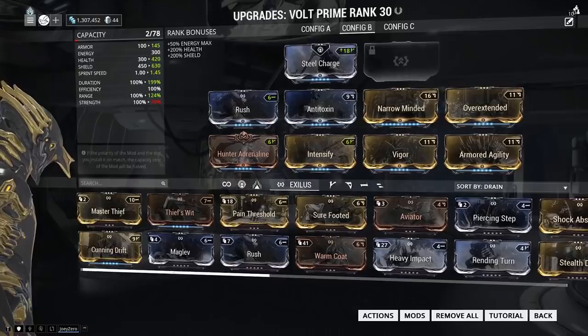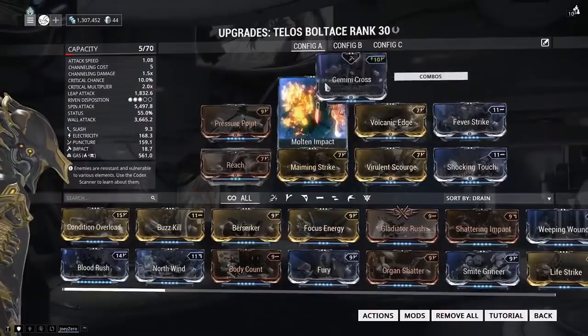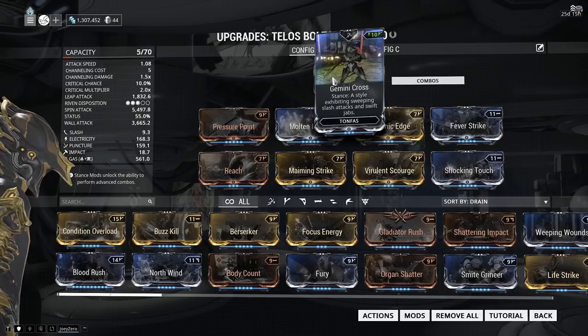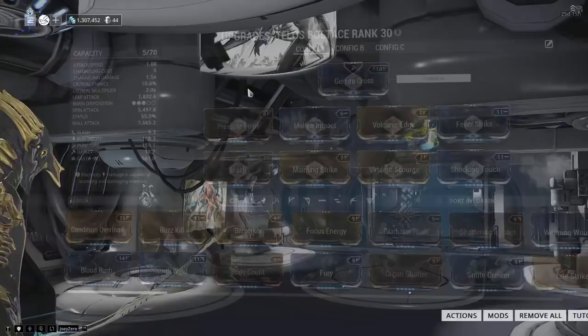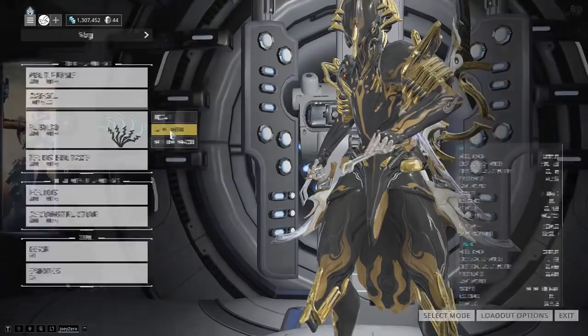For weapons, it's pretty much the same thing. Only for melee weapons, you have something called a Stance instead of an Aura. It works pretty much the same, and depending on your Stance, you can do different combos — I'll go through that some other time. But the idea here is generally farming to get those things so that you can put in more mods to make your equipment stronger.